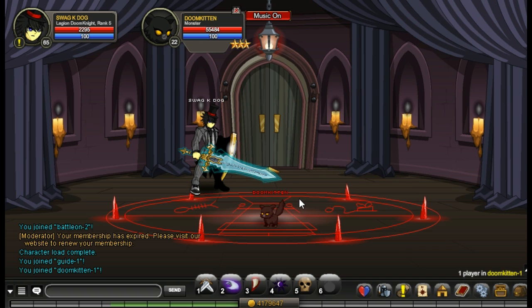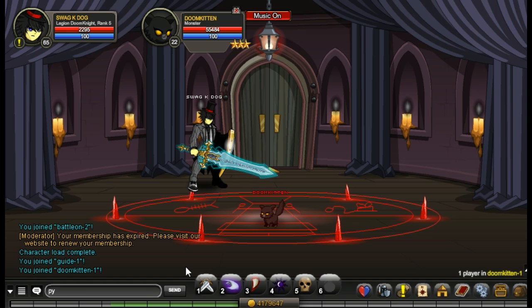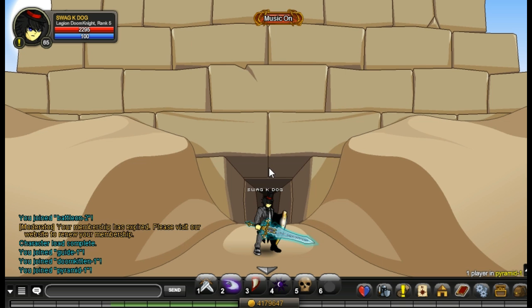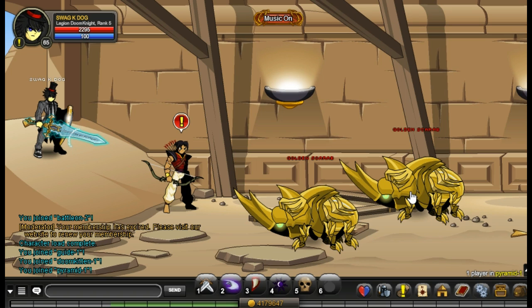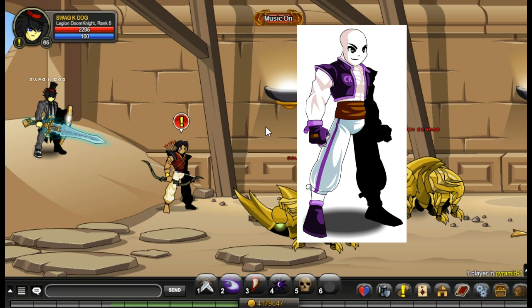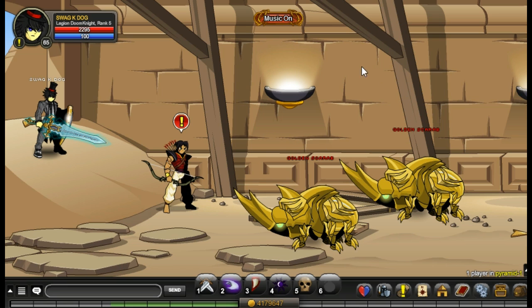For our next armor we're going to slash join pyramid. Once you're here you farm the mobs here and you'll get the armor you see on screen right now. It's a really cool armor and the female version looks different, like a sun dress.